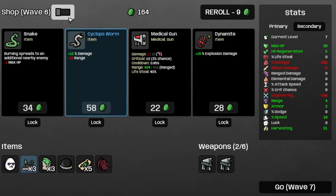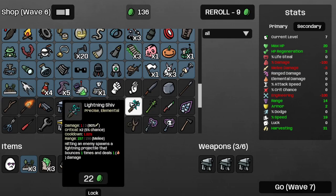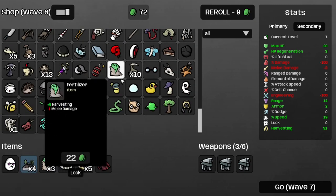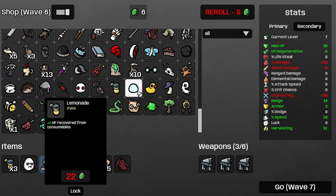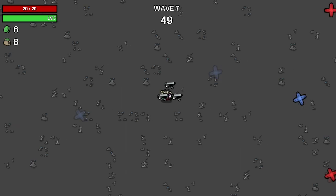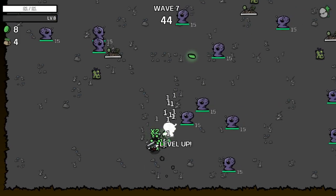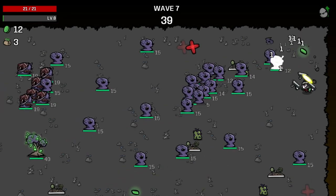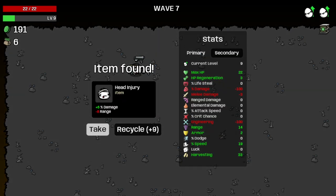Get some more armor, grab another SMG, then another garden, and some more lemonade. Now the bonus is plus 6 HP per fruit. Hopefully that's enough for wave 7 with our 4 gardens. So far it's just business as usual. I definitely need some more gardens though — I'd love to carpet the arena. And fruit again — that's a 7.